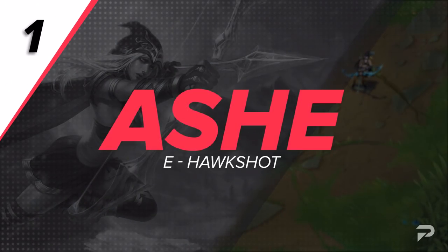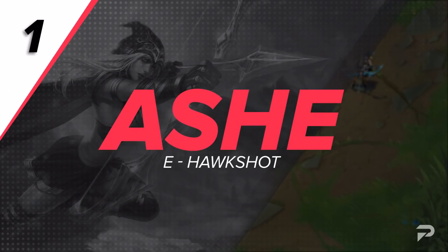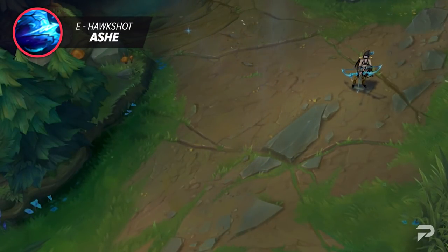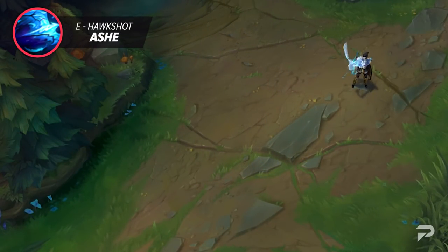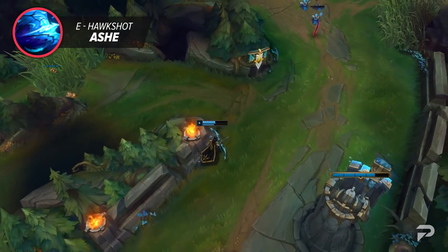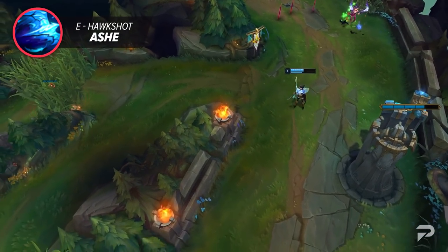Starting us off strong, we've got Ashe's E, Hawkshot. This ability is amazing for scouting the enemy jungle and gathering intel. It seems like it has a long cooldown but don't forget that it holds two charges. I think we can all agree that Hawkshot is pretty broken. I mean, it doesn't cost any mana and it can reveal the entire enemy jungle, and it's one of a kind.